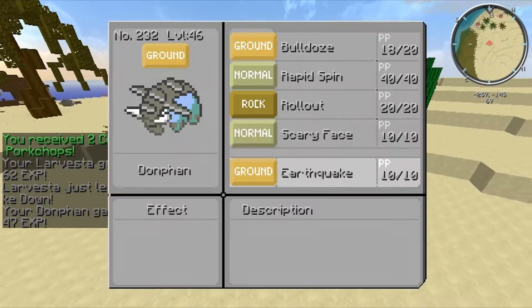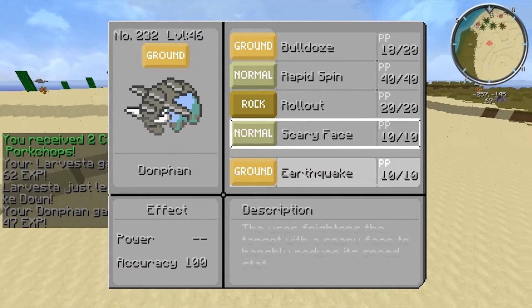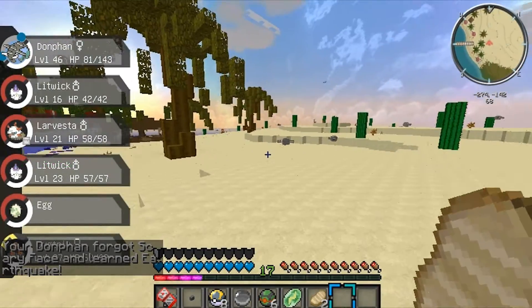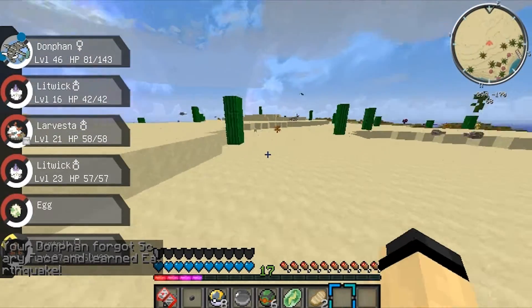Let's hope — oh my god, he's about to learn earthquake! I just beat up an Emboar and he leveled up and got earthquake!